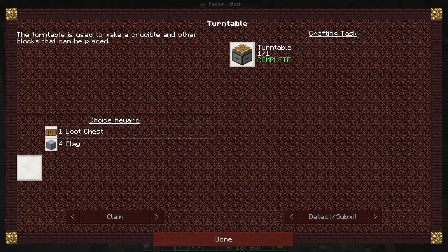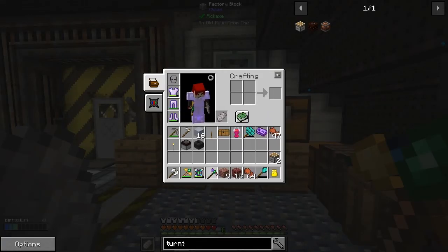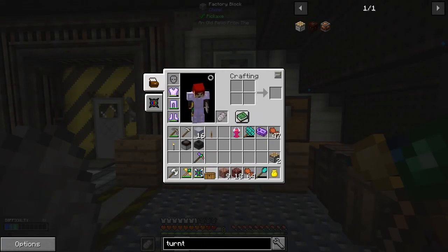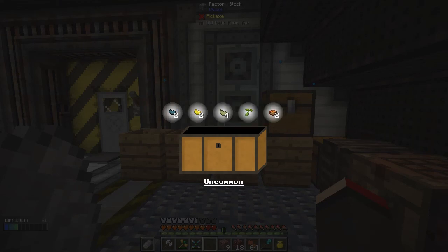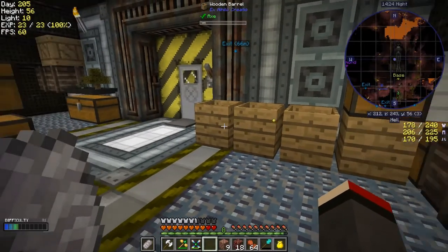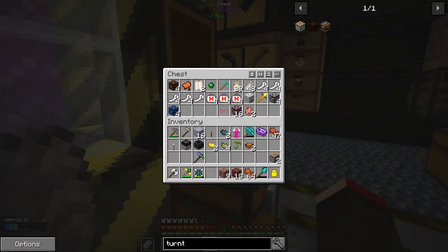So it's a choice reward. I'll take the loot chest because the clay is so easy to get. Let's have a look at what's in the loot chest. Oh — food beans, magic beans, some baked beans! Bean reward! That's actually quite good. Let me check my inventory — I think there's five or six pieces there, that's enough.